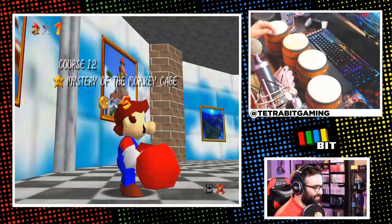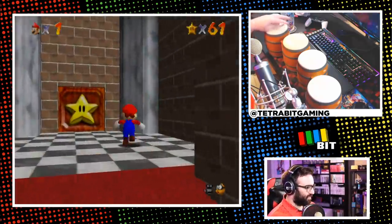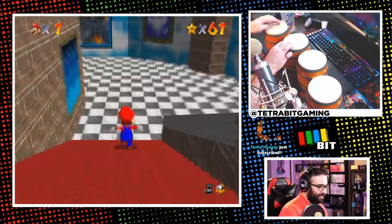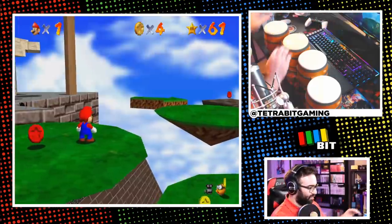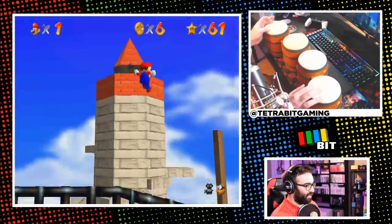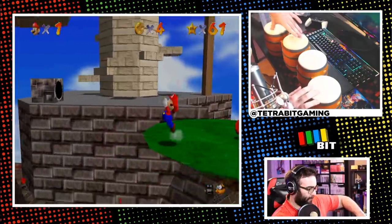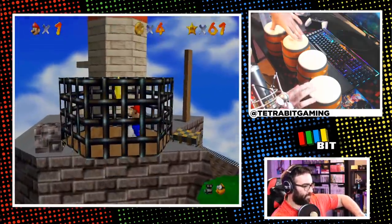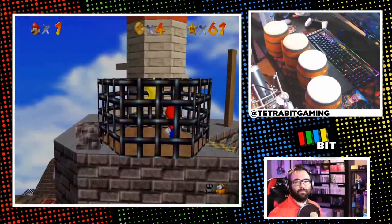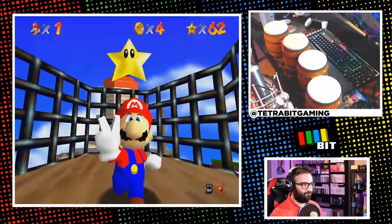We're at 61 stars — only nine more to go. But first, some unsettled beef to settle. I headed back to try the owl-less cage star in Whomp's Fortress. Attempt one — nope. Attempt two — and somehow, we take those! That was one of the more satisfying moments of the whole run.